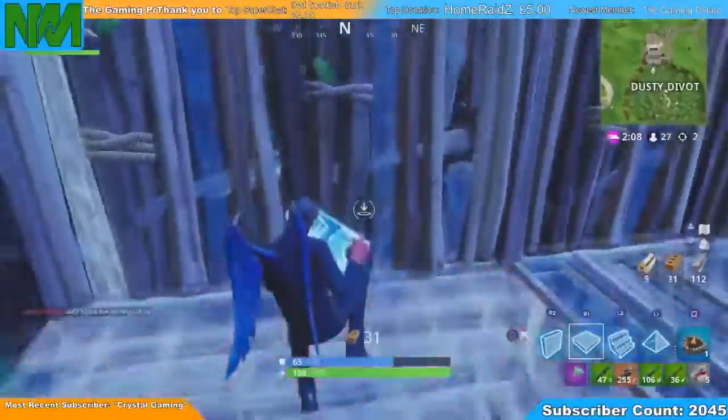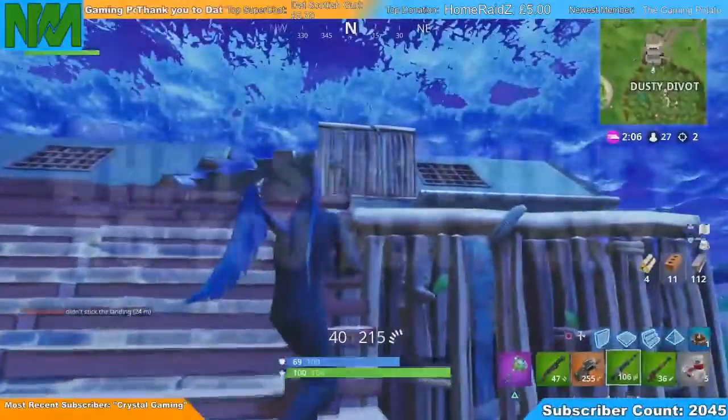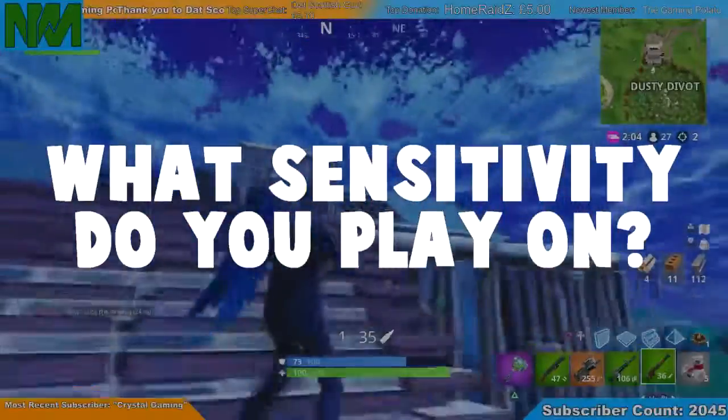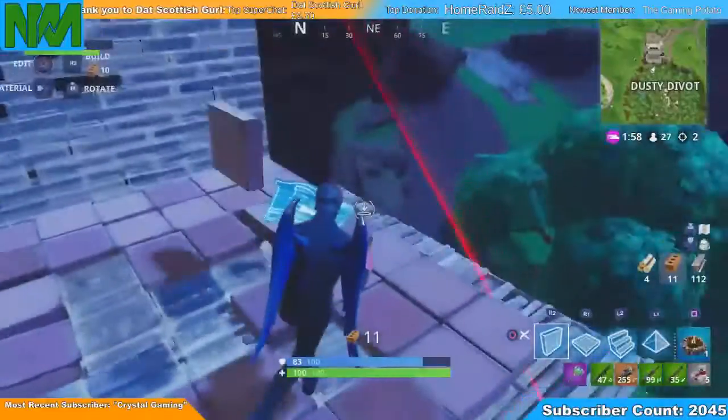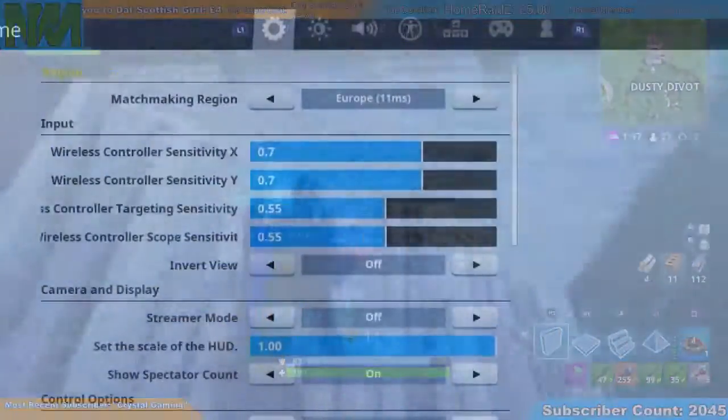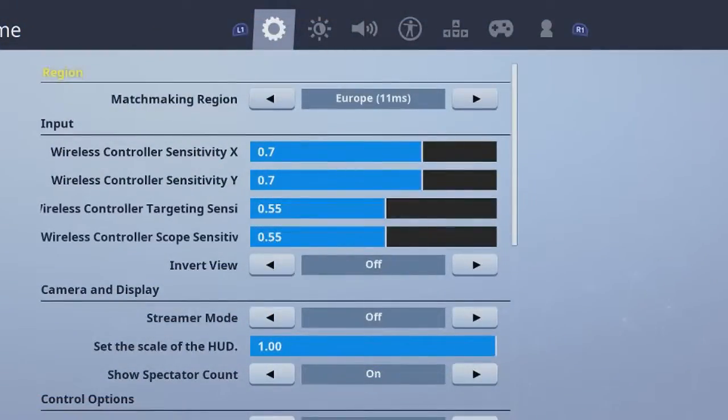The second question is the sensitivity. What sensitivity do you play on, MiniMani? How does it affect your building, and why do you play on your specific sensitivity? I play on 7.7 sensitivity on console on PS4, and then for the ADS sensitivity I play on 5.5.